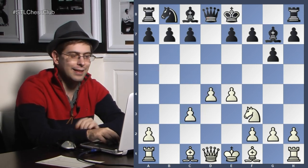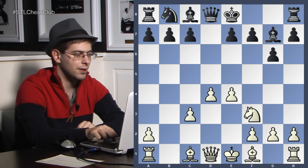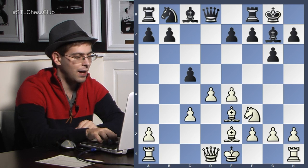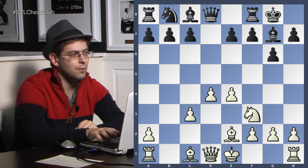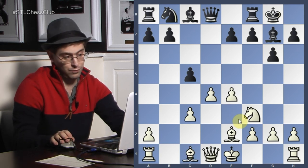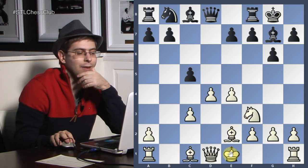I think this is a miss or at least a little bit of an inaccuracy. Castles, bishop e2 — that's very good. C5, bishop e3. Now bishop e3 is basically giving back what shouldn't have been given back.